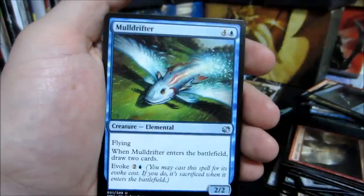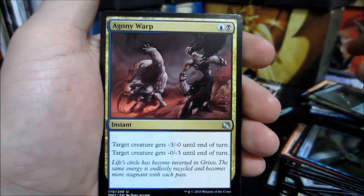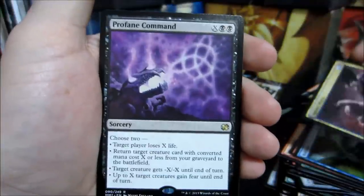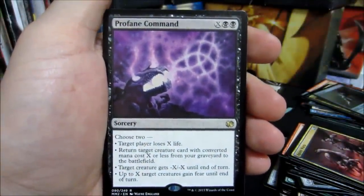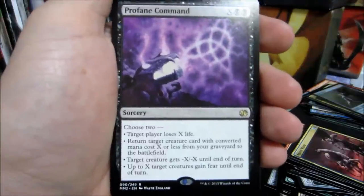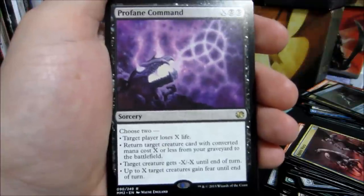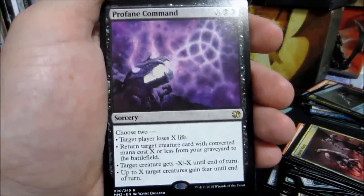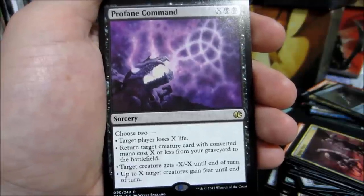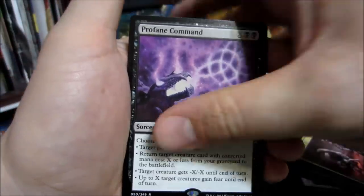Stormbrood Berserker, Mulldrifter, Agony Warp, and our rare: Profane Command - X colorless and two black. You get to choose two: target player loses X life; return target creature card with converted mana cost X or less from your graveyard to the battlefield; target creature gets minus X minus X until end of turn; and up to X target creatures gain fear until end of turn. And Court Homunculus.